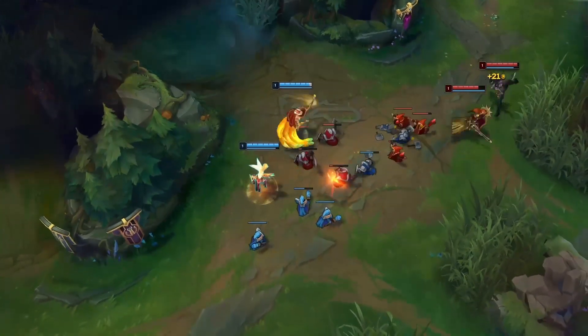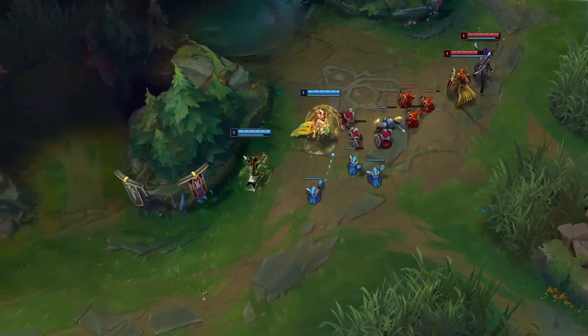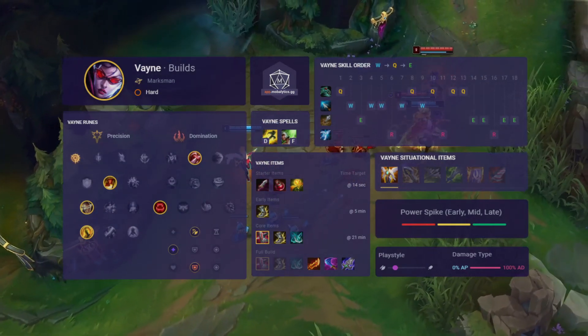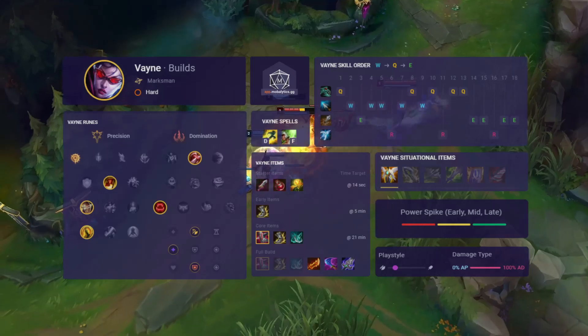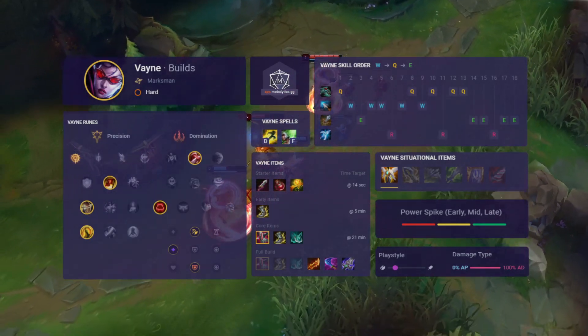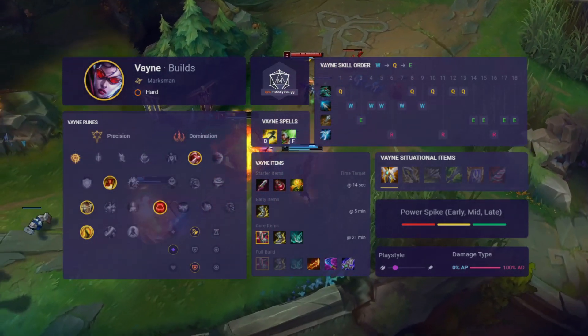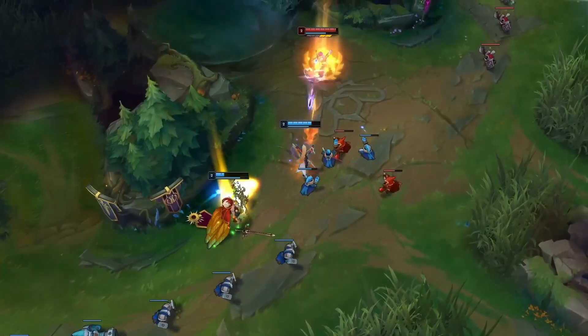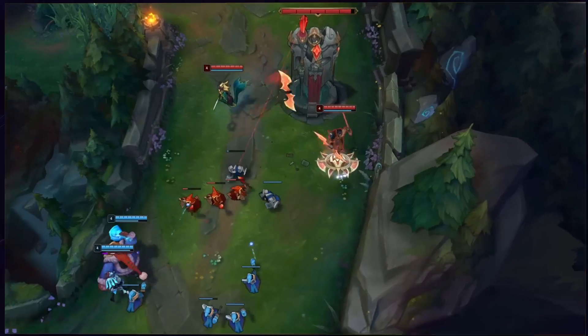Vayne's place in the meta comes from her ability to handle the short-range bruisers who are causing havoc at the moment. The laning phase can be underwhelming due to the fact you don't have any abilities to help push the wave or trade outside your auto range, but once you start to get items you'll be able to take over games. Vayne's presence in a teamfight has to be respected and often if a game goes late enough she can single-handedly claim victory for a team.